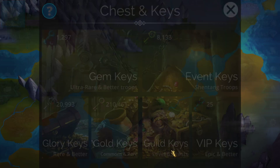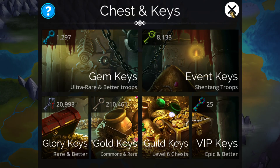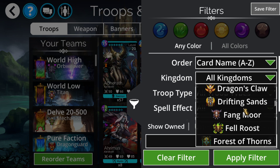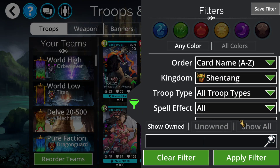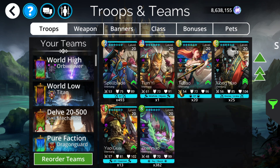As far as the event key drop table, it's actually not useless — surprisingly. It is Shentang troops, of course. If you go to troops, go to the Kingdom of Shentang and click Show All, it will show you every single thing available here. Every single thing you see is available, with the exception of any that says Laraz's Lair as well as the Doom of Darkness. Other than those five, every other thing is available in the event key drop table.